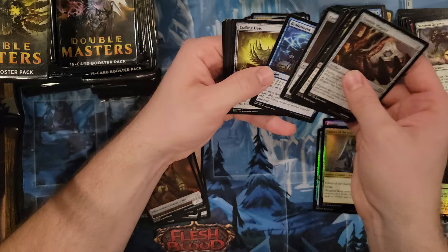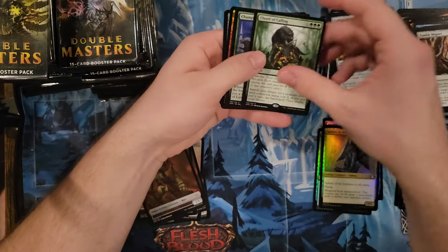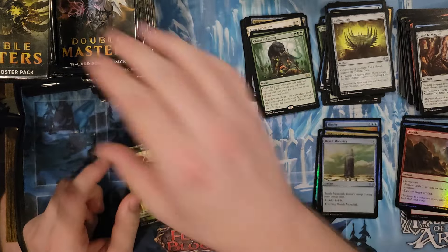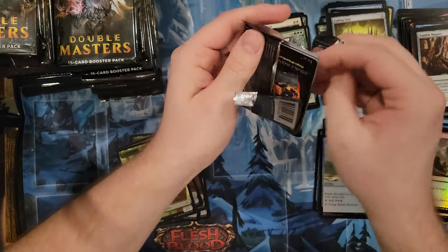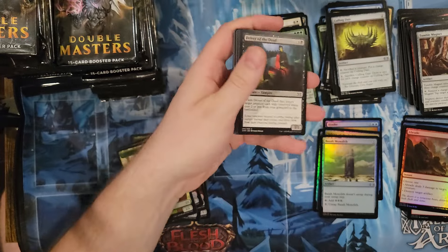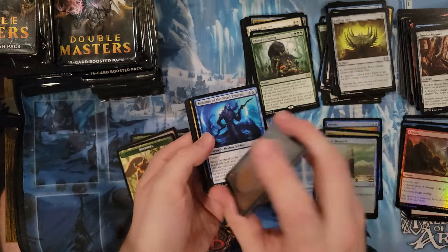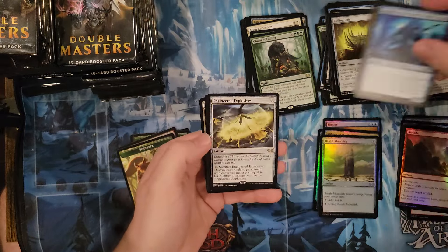Still no mythics — we're looking for that wonderful mythic. As I'm recording this I'm getting ready for Collecticon this weekend. Assault Monolith — that's one of the good uncommons I believe. We're going to have a pretty interesting amount of stuff there. Engineering Explosives, nice! Council's Judgment.